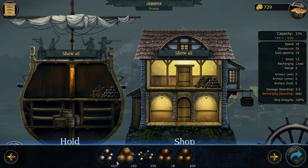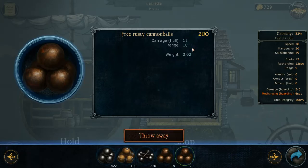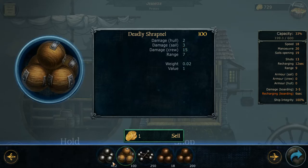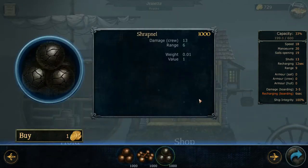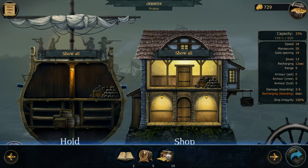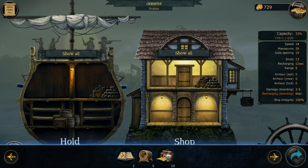Let's grab some cannonballs and check our stock. Pretty healthy — I've got a decent stash of Rusty and free Rusty. You can see the damage differences: these are 11, these are 13, but these have better range. Here are my bar shots for taking out sails and rigging, and my shrapnel for taking out crew. And then just some high-quality cannonballs. We can pick up some Rusty bar shot, decent shrapnel, and more Rusty cannonballs here. I've got my Sea Dog Chronicles — great for getting experience — and I'll go ahead and sell these to stockpile cash.